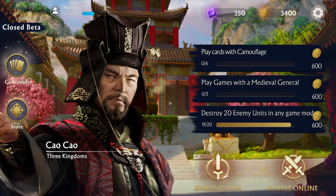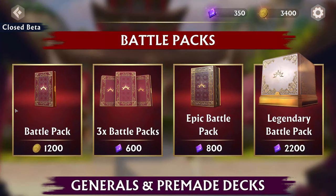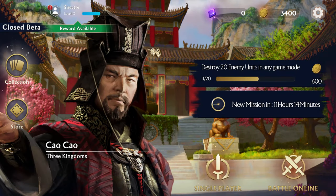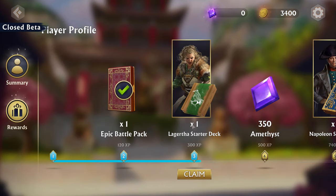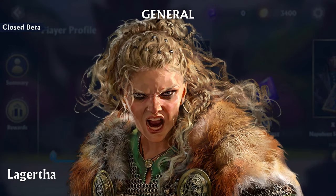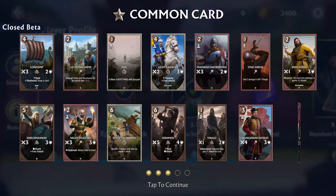At launch the game will be available on PC, Android, and iOS with an in-game store where you can buy packs to unlock new cards. But do not fear — all progress can be achieved just by playing the game, battling against the AI or other players in PvP, and earning card packs, amethyst, and gold through daily quests. You can also unlock all the game's generals this way, so the only reason to use the store will be your willingness to spend money to save time.